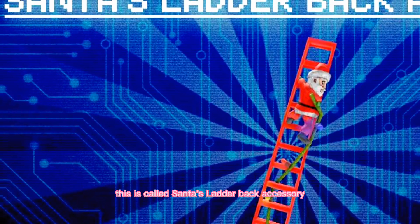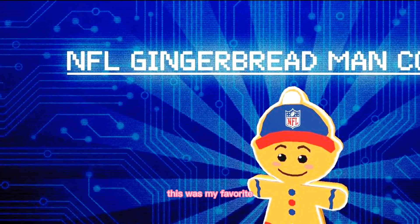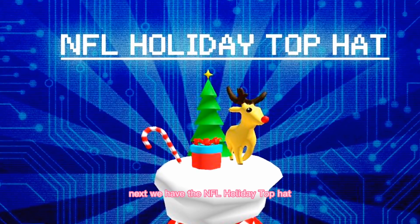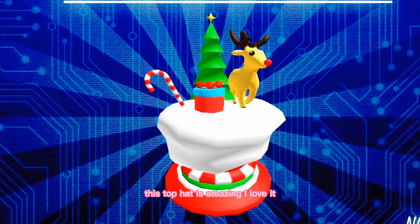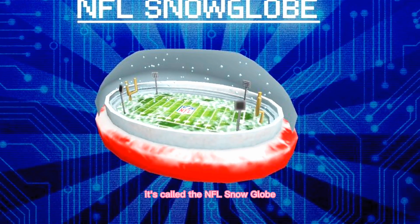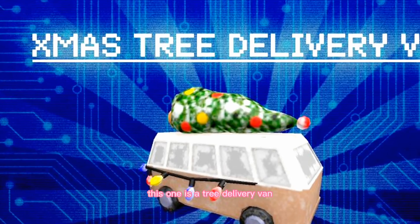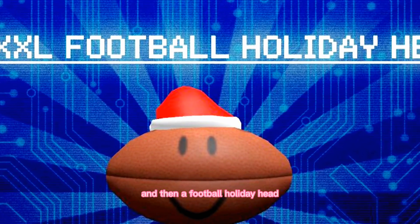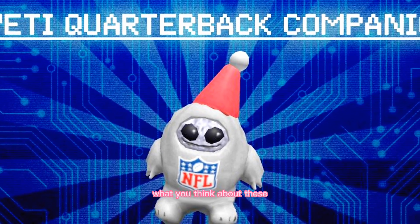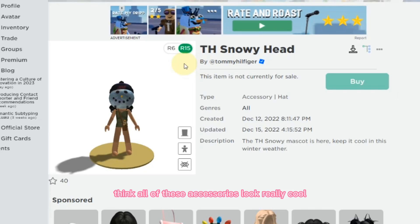Here are the accessories. This is called Santa's Ladder back accessory — it will be a back accessory and I think it will look so cool. This one's my favorite, it's called the NFL Gingerbread Man Companion, it's really cute. Next we have the NFL Holiday Top Hat — I love it, I want it to be free. There's also the NFL Snow Globe head accessory — the bear is so cute. Then a Tree Delivery Van, a Football Holiday Head, another companion accessory, and that's the last one. Let me know what you think about these.